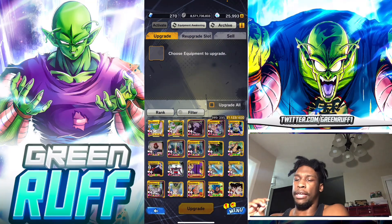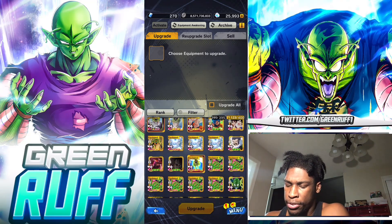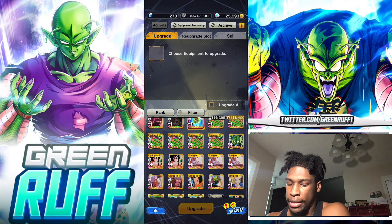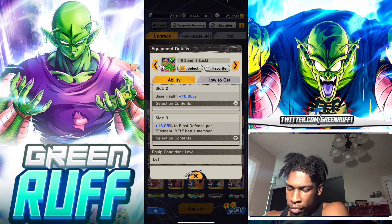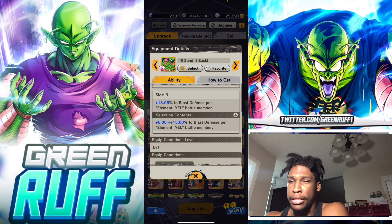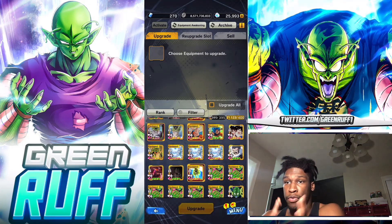Now let's talk about re-rolling in general. If you look at my equipment, the first slot is usually gold or red. There are three different rarities for slots: green, yellow, and red. Green is the worst - it's percentage-based and not very good. Yellow means that particular slot is almost at max number. Red means it's really really close to max numbers.